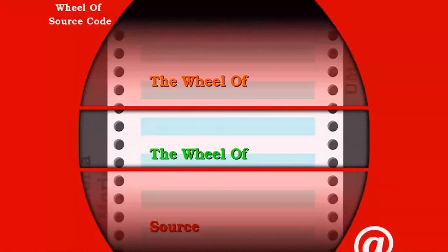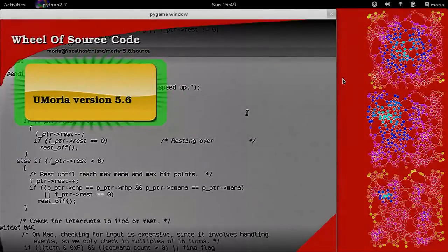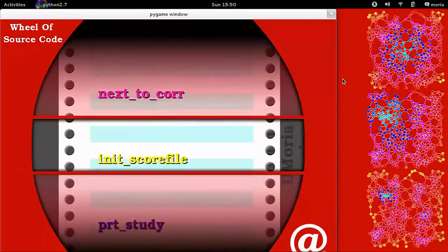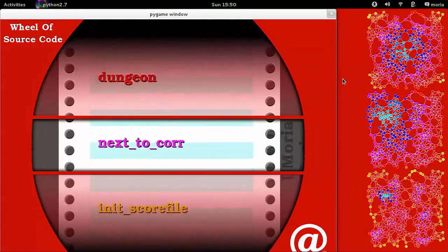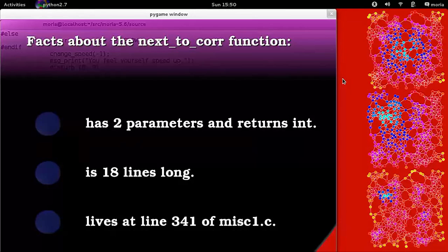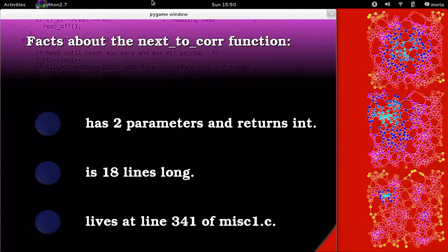Before we get started, let's check out the wheel of source code. It's source code time — let's spin the wheel. How about 'set large'? Nope, next to core. What does that mean? 18 lines long, misc1.c.